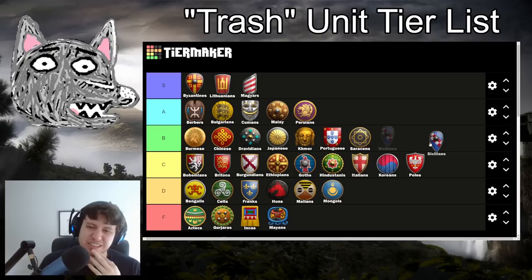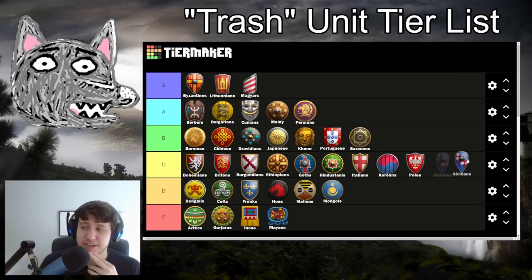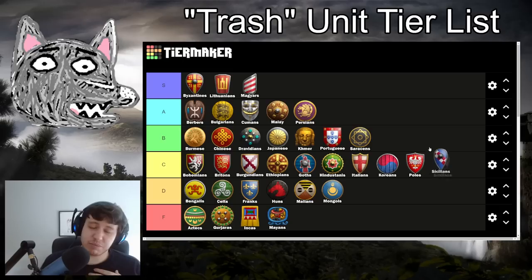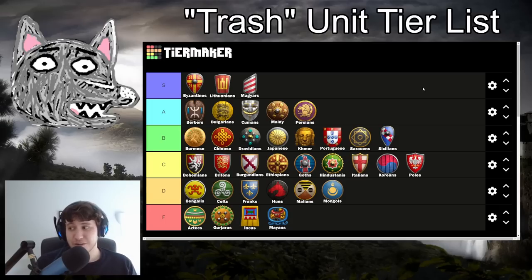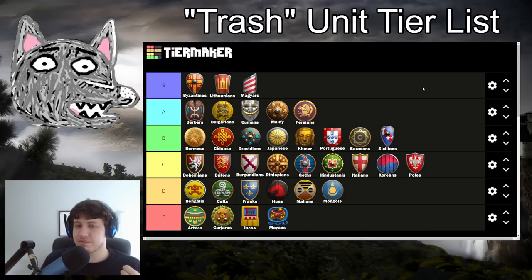Sicilians are kind of weird and hard to quantify, but I'm putting them in B tier. Maybe after the next patch where they'll get their bonus damage reduction reduced from minus 50% to minus 33% they'll fall down to C tier, but I don't have experience on that patch yet. You have fully upgraded Halberdiers, Elite Skirmishers that just miss Ring Archer armor, and Light Cav that are fully upgraded except for Hussar. All those units take less bonus damage, which means the counter units are more difficult to counter. You are still missing some important upgrades like Hussar and Ring Archer armor. You do have farms that last a super long time, which can be helpful in really drawn out trash wars. I think they're a pretty strong B tier trash civ.